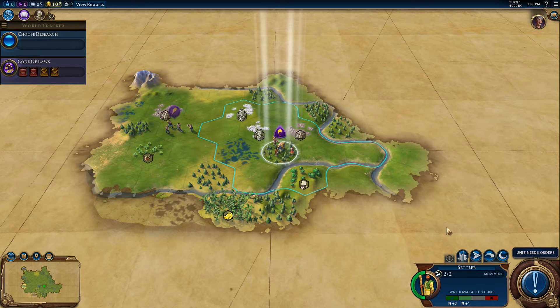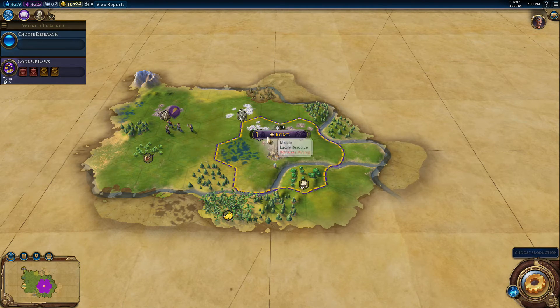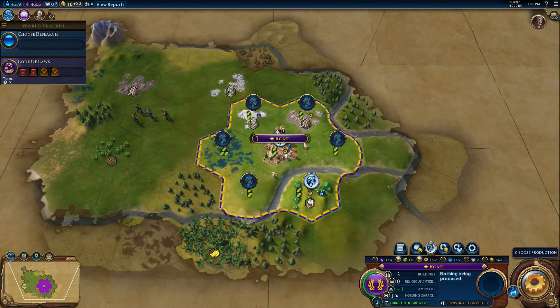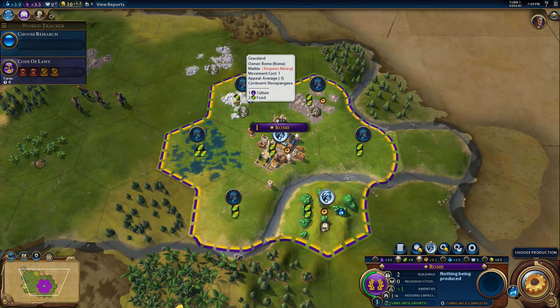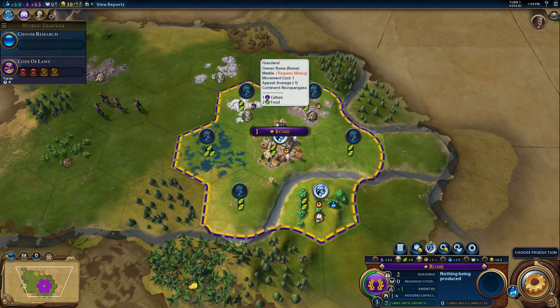I'll build on this spot - I don't think there's any reason not to, so let's found Rome. Let's set the food and production. Do you get culture from marble? Of course you do. I don't know if marble produces production - you must get some production. Can't believe it doesn't when you build on there. What do you need? Mining. So there we go.